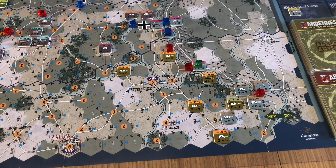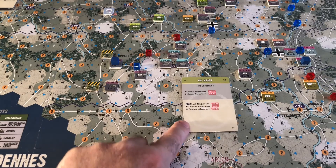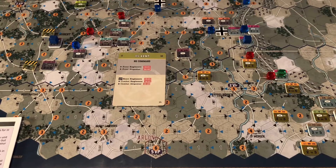Drawing the next card for the allied impulse - no command, this is an Engineers Event. There are two new roadblocks on the board. More than likely defended by something. Going to have a look to make sure we're doing things right. Paused for a while - Martin has pointed out another error, they're coming thick and fast.